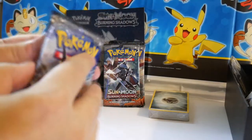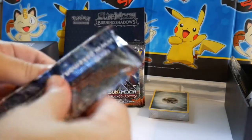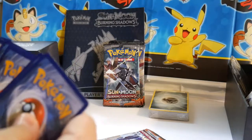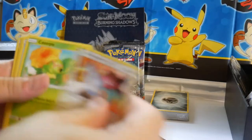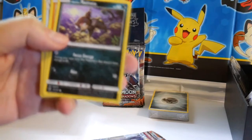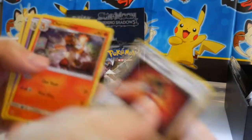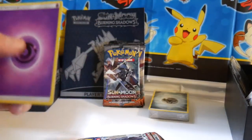Pack number one. We've got a Porygon, Caterpie, Panpour, Rattata, Alolan Rattata, Mudbray, Reverse Ralts, Tormenting Spray, Charmeleon, Dusclops, Malamar, and an Energy.